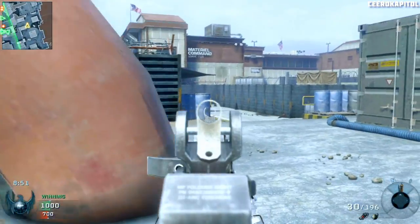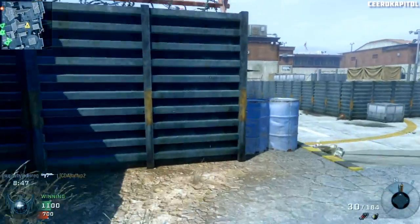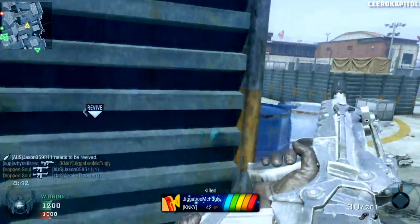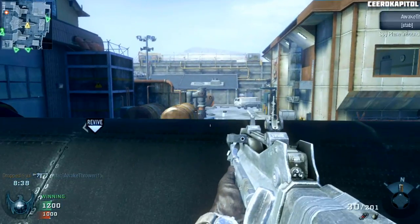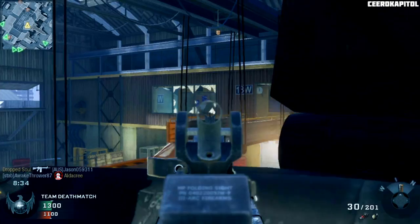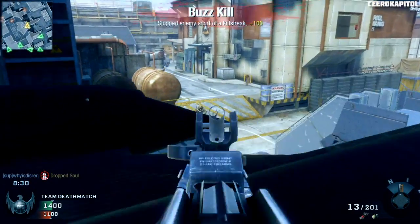Another spot is the radar dish, which I just passed — you can climb up there as well, so you want to check your lines of sight. Coming up here on the outside area of the hangar, you've got the Blackbird outside and these barrels. The barrels are on both sides of the Blackbird, so you can use them as a head glitch area if you're trying to take B-dom in domination or just to kill a ton of people in team deathmatch.